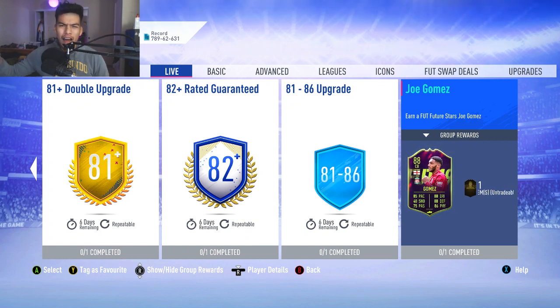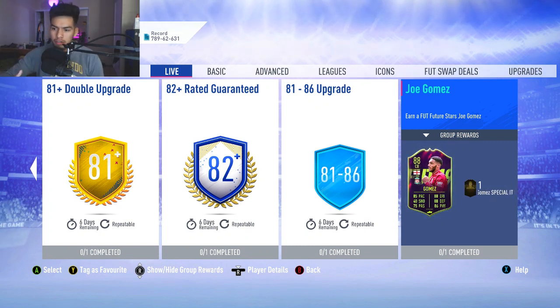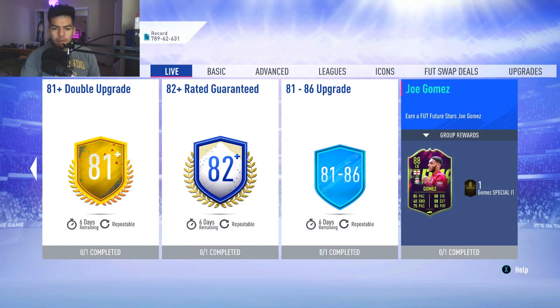This card was around 500,000 coins when it first came out — a crazy price. It was released just after Team of the Year, like one or two weeks after. Now it's going to cost you anywhere from 70 to 75,000 coins. It's actually a pretty cheap SBC with just one segment to complete.